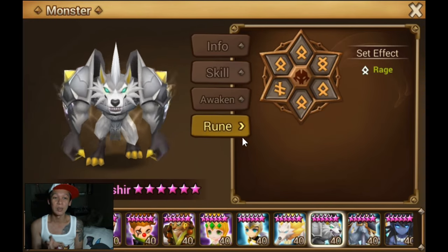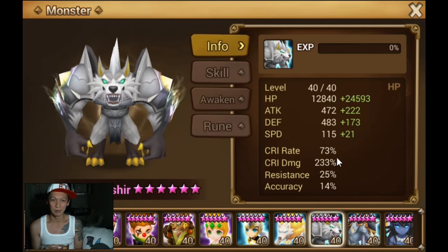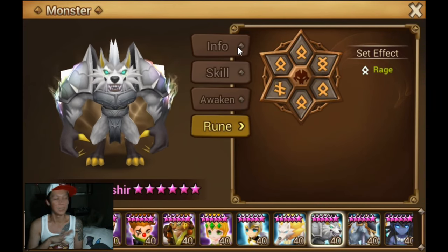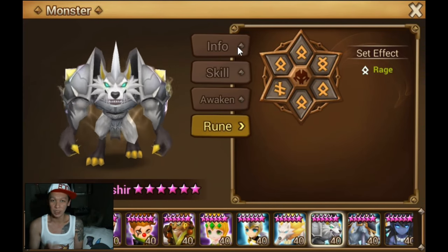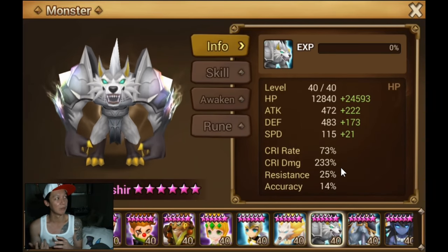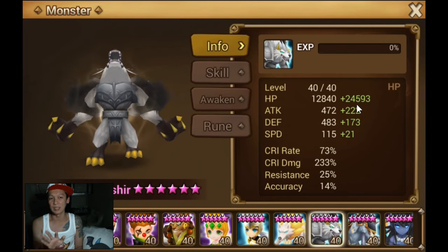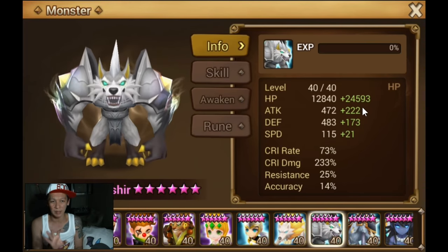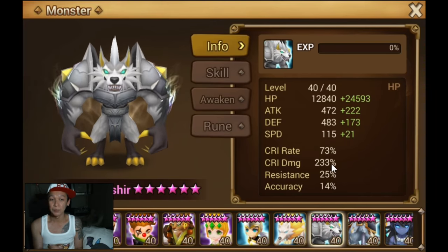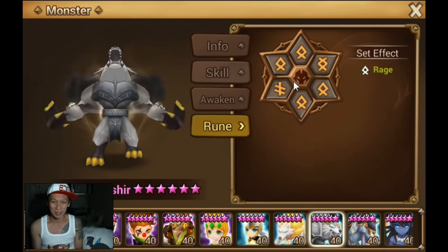This Asher from Dr. Lollimon is on Rage runes with a rage offset. As I said, Revenge or Will would be best but Rage works — you really just want to give him maximum crit damage with as much HP as possible. He has around 37k HP, 233 crit damage, and 73% crit rate.